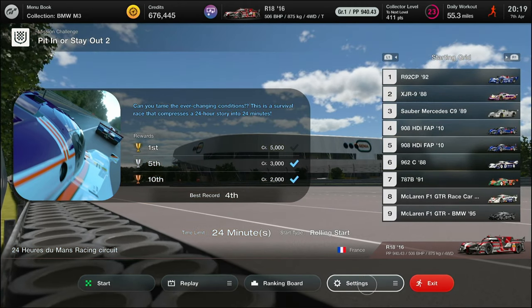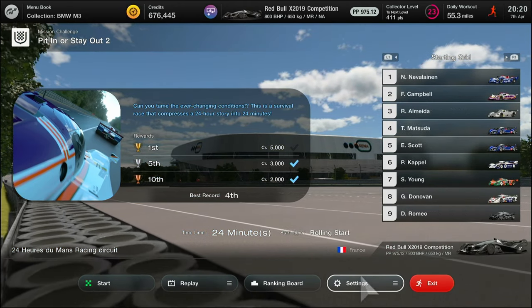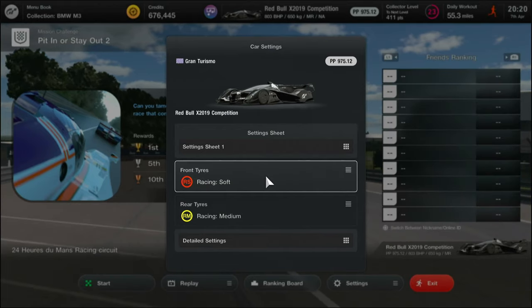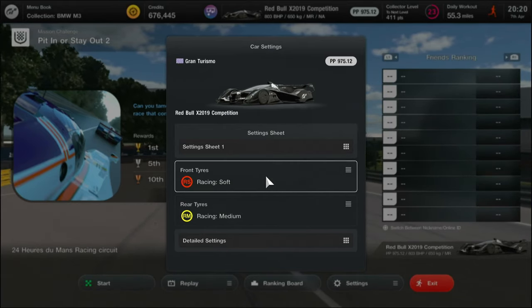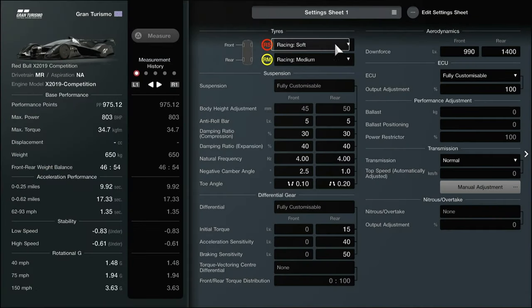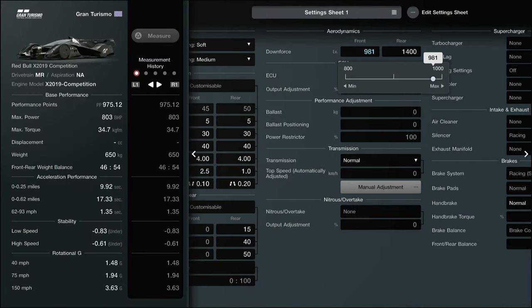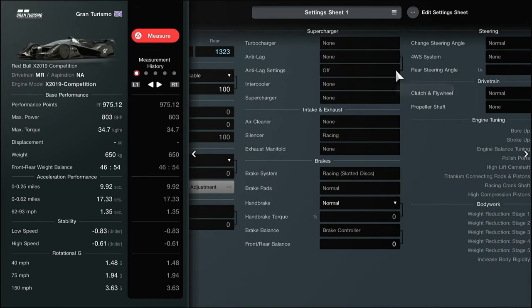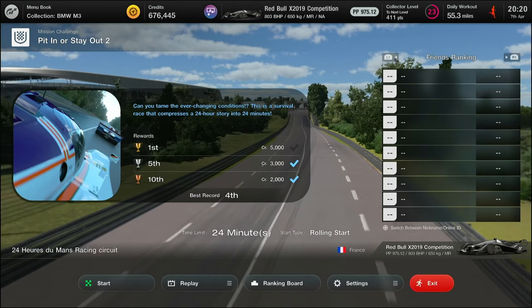As you can see I was using the R18, but I'm going to use the Red Bull. The changes we made from standard are running soft on the fronts and racing mediums on the back, to make sure we can get three laps out of the rear tires. We're resetting the aerodynamics to something like default, because I've been trying all sorts to get through the rain period. We have rain at the end of lap one which you don't need to worry about, then rain from three quarters through lap three where we'll pit for full wets, then race to the end.